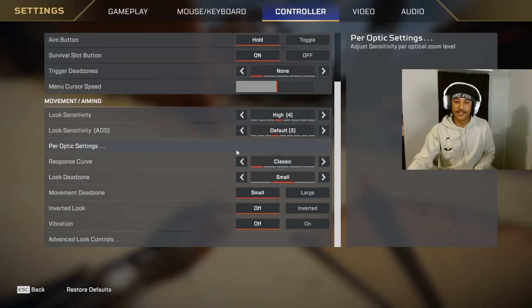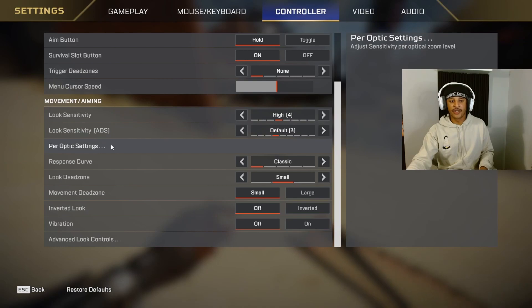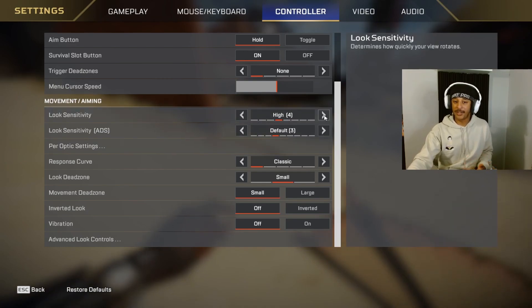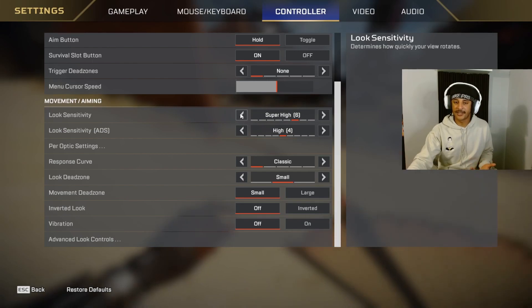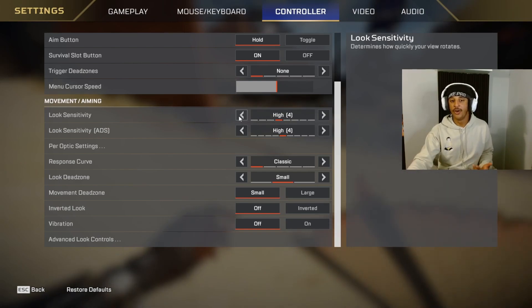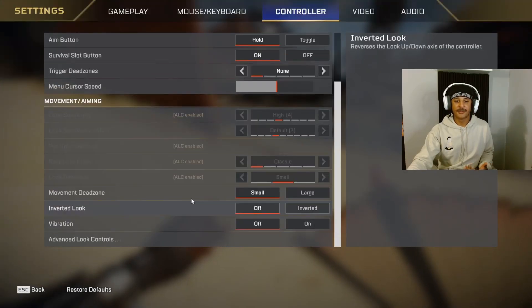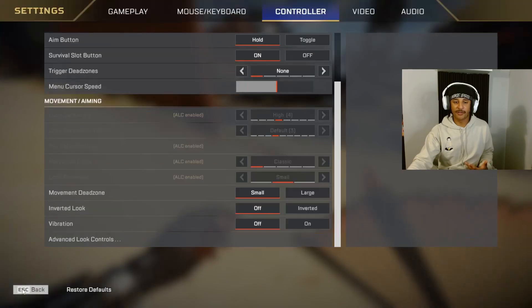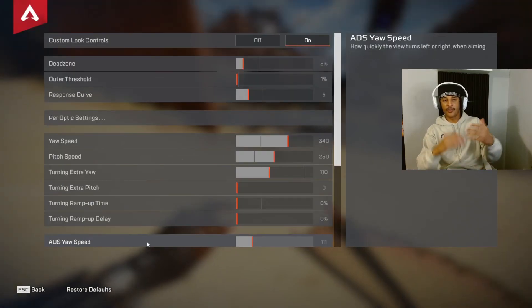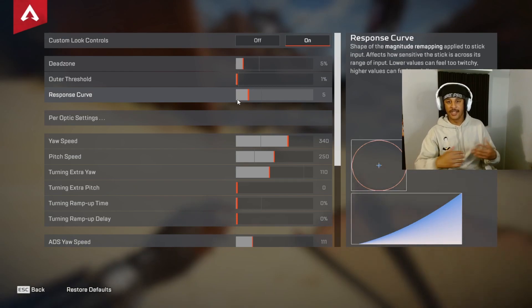4-3 classic is what a lot of average players are running. It's going to keep you dead-eye at mid to close range. I'd say it's risky to go lower than 3 on your look ADS sensitivity — keep that at 3. Your look sensitivity you could maybe up; I used to play on 6-4 on console, but console isn't as fast-moving as PC. On my ALCs it's kind of more of a 4-3 linear — if you want me to go over ALC settings, comment 'ALCs' on the video.